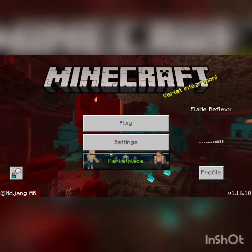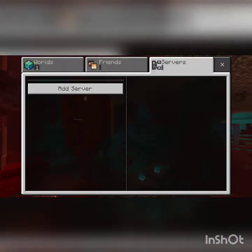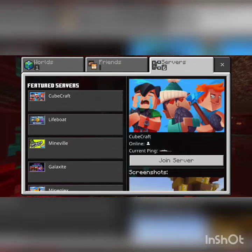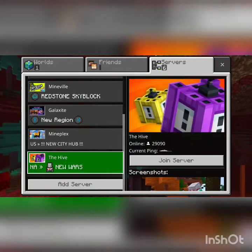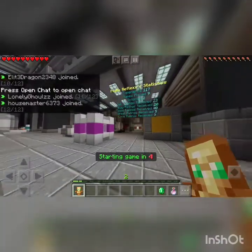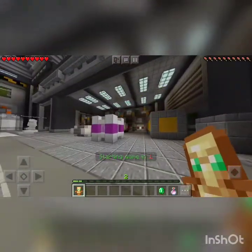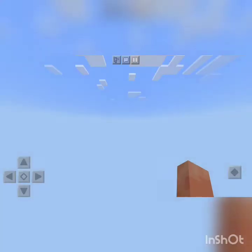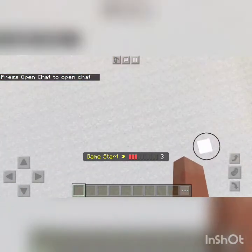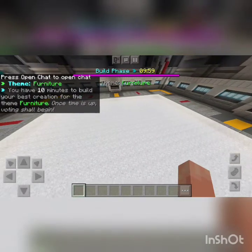Hey, what's up! Today we are going to be doing Minecraft Just Build on The Hive — the extended builds. Alright, just gotta find The Hive. Here it is! Look at this — we got 40 good ratings and 23 mad ratings. The theme is gonna be furniture!